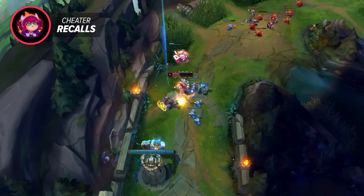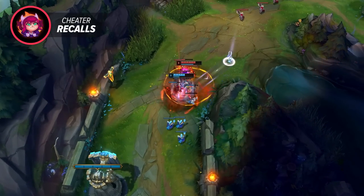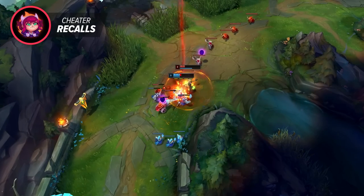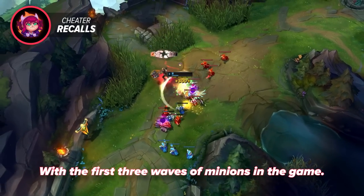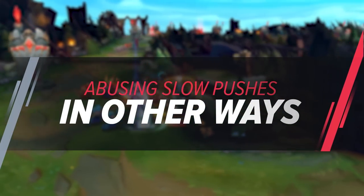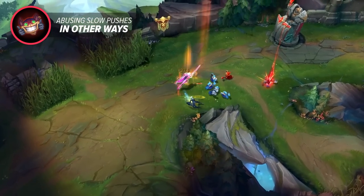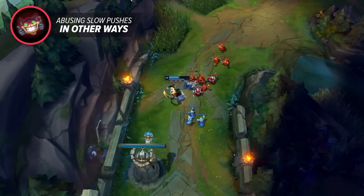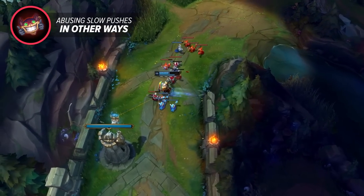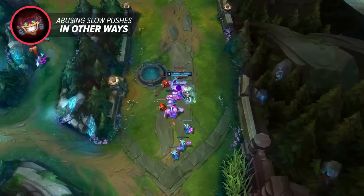As for when you should go for a cheater recall, technically this method of crashing a wave can be done at any time, but the true cheater recall is done right away with the first three waves of minions. Getting a free recall off isn't the only way you should be abusing slow pushing. In the mid to late game so many people just drop the concept of wave management altogether. They either freeze forever trying to farm or just hard shove waves to quickly rotate elsewhere.